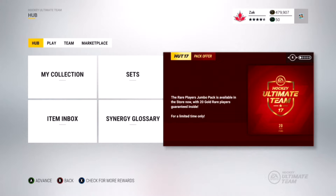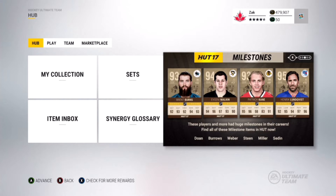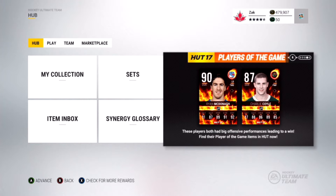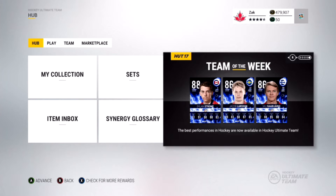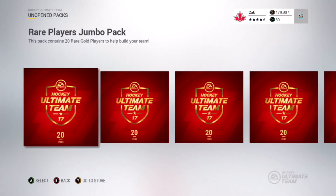Hey what is going on guys, this is Madzak here bringing you another pack opening video. Today we have five rare player jumbo packs, 20 gold players per pack. There are a bunch of new cards out - Tarasenko and Matthews for outdoor games, Talbot gets a heritage classic card. We got tons of milestones: Brent Burns, Malkin, Patrick Kane, Henrik Lundqvist, Sedin, Miller, Steen, Weber, Burroughs, Doan. We also have two player of the games, Ryan McDonough and Charlie Coyle, and team of the week is still the world juniors. Let's go open these bad boys up.